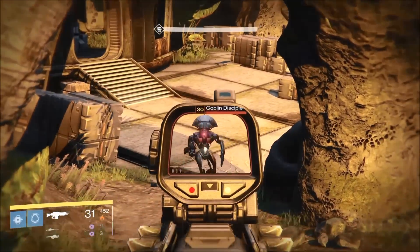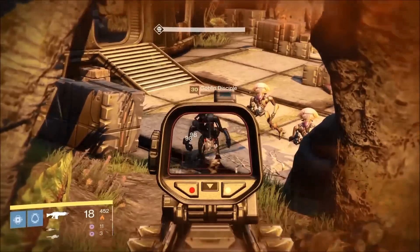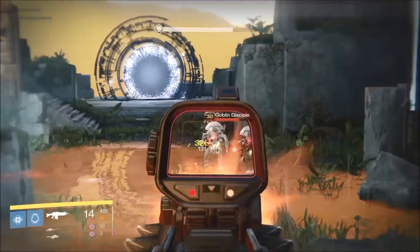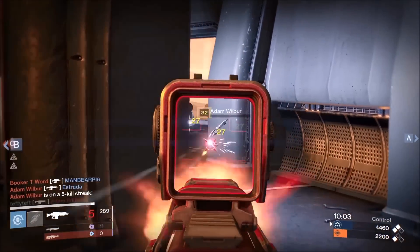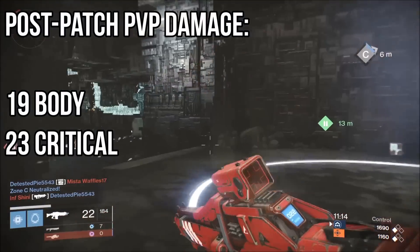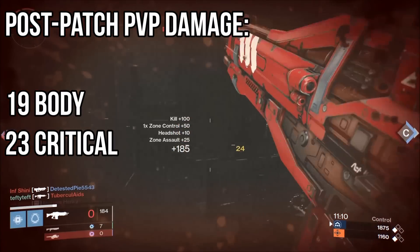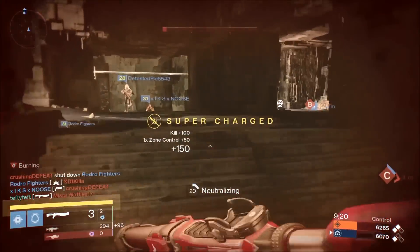Here's an Abyss Defiant post-patch: body shots scored 98 and criticals 245. Abyss Defiant with Focus Fire scored body shots of 131 and criticals 326. Pre-patch Vanquisher PvP body shots scored 22 and criticals 27. Post-patch PvP body shots scored 19 and criticals 23 — you'll need to land about 8 to 10 shots on average to take down a Guardian, compared to 7 to 9 shots prior to the patch.